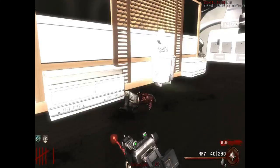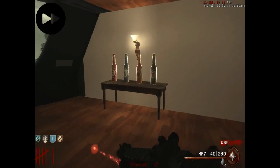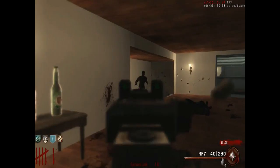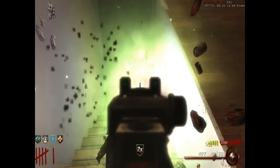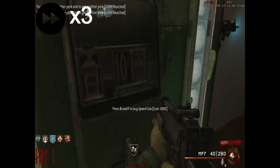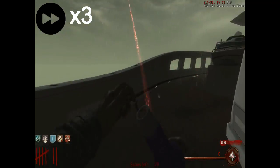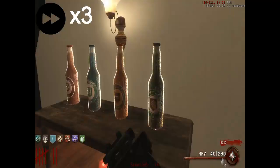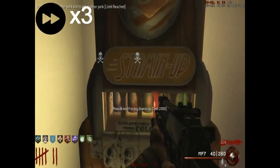I'm just gonna time-lapse it all so you guys know. As you can see, there are perk bottles on the table, and each time you buy a bottle it's gonna give you an extra slot to buy a perk. I'm just gonna time-lapse the whole thing so you guys don't get bored — as you can see there's an extra slot to buy a perk each time.